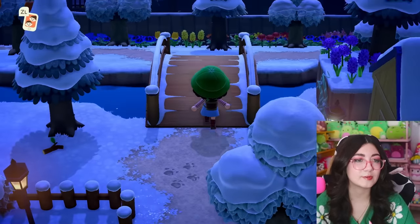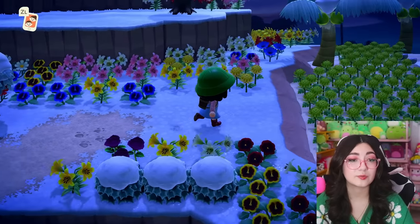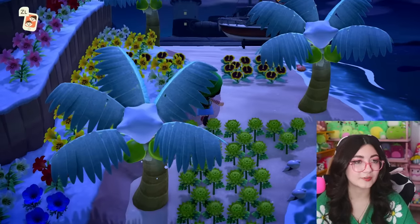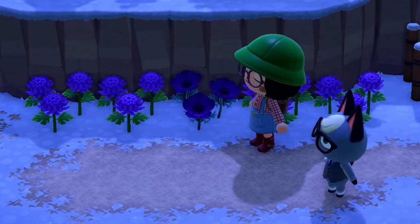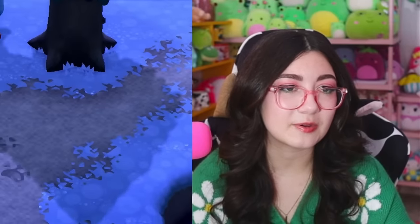We're back at the plaza. We kind of explored the right side, so I'm going to go over the bridge past all these pretty flowers. We have a lot of green mums over here — oh wow, they are really flexing on us so hard right now. Look, Raymond! Look at all these lily of the valleys — I love it. You gotta flex when you can.